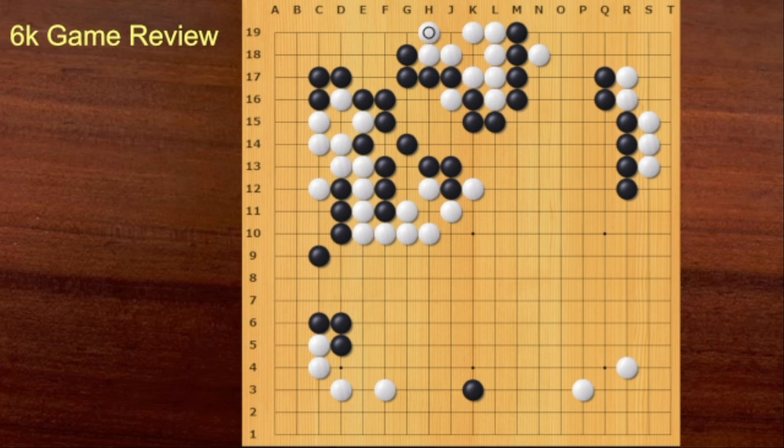White managed to live on the upper side. So now we can see that White made a great success on the left side and White managed to live on the upper side. So Black has almost nothing. Black has some territory over here, but this is not big enough. So White is leading by more than 10 points. Black played here. Now White played on the center, but center is not that big. Where would you play if you play again as White? The lower side is the biggest place — this is good for both. For Black, this is so good. Black can threaten the corner — this is the biggest place.